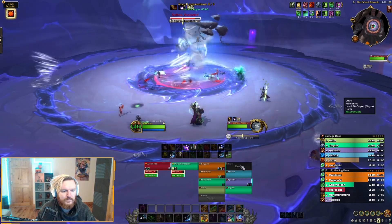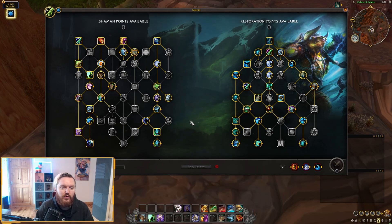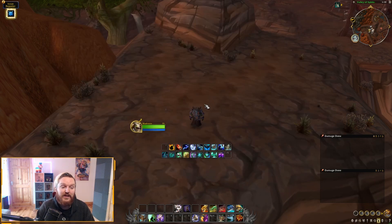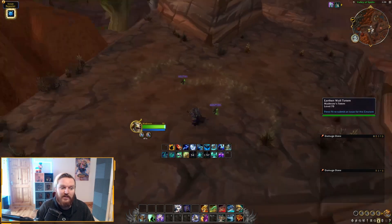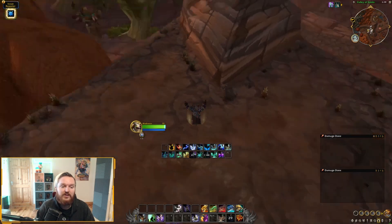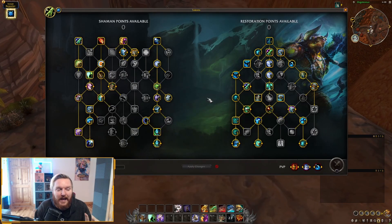The Shaman class tree is the way a class tree should be designed — you have so many choices in terms of utility. For example, I really wanted to pick up Totemic Recall to try it with double Earthen Wall Totem, which lets you prepare for raid AoE damage. It feels really cool. You are somewhat pigeonholed into taking Gust of Wind since it's such a strong mobility ability on a short cooldown.